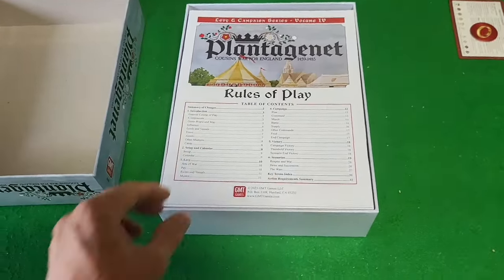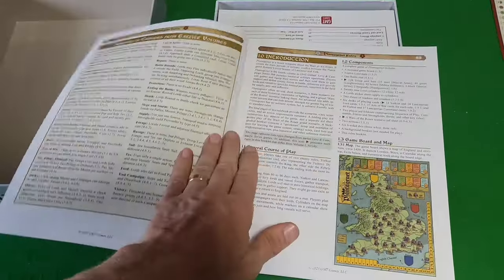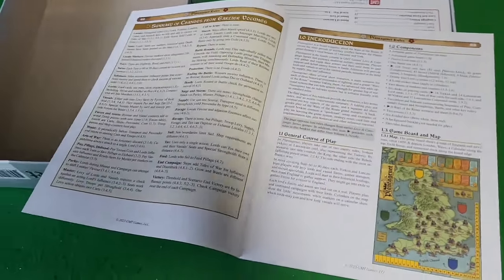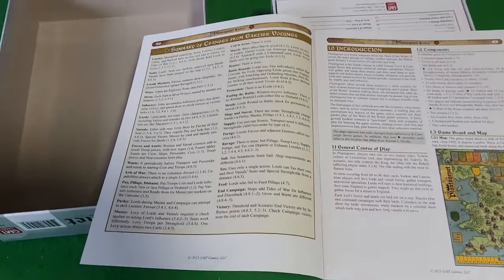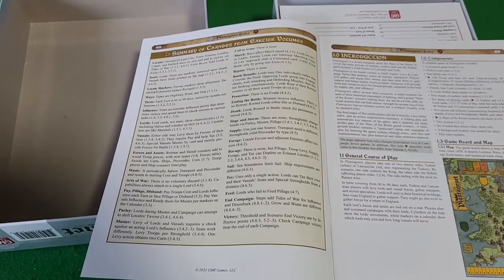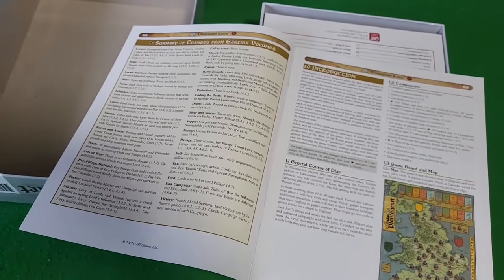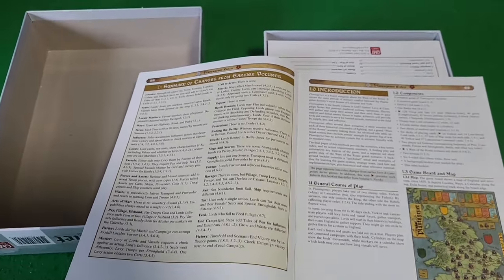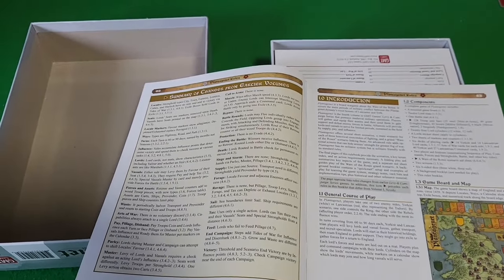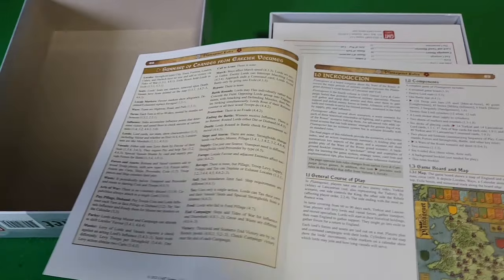Let's open it up. We have the rules of play, just like the first three volumes, and again they always do a good job of saying here's what's different. Some things are different, some are not. It looks like they've combined everything into one booklet this time. Previously they had separate sections for what's different from Nevsky, what's different from Almaravid — this one just compiles everything together and says if you played an earlier volume, here's what you need to know.